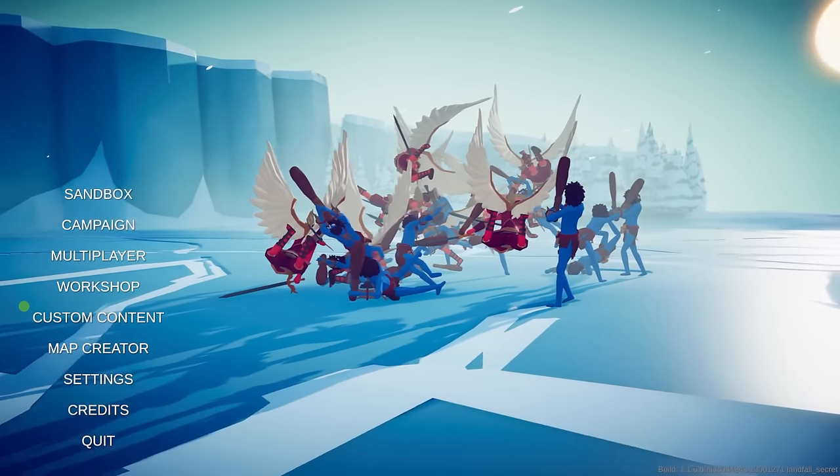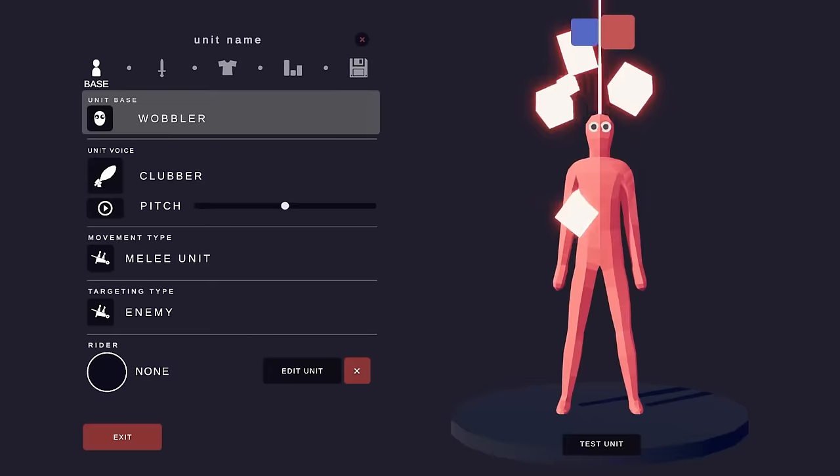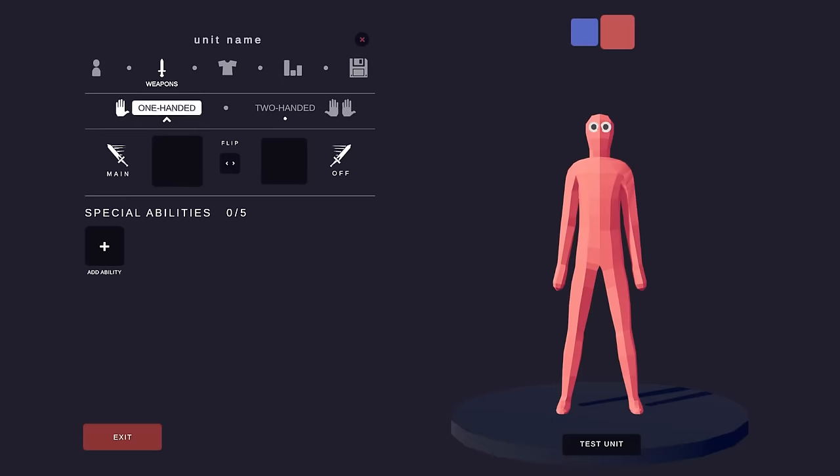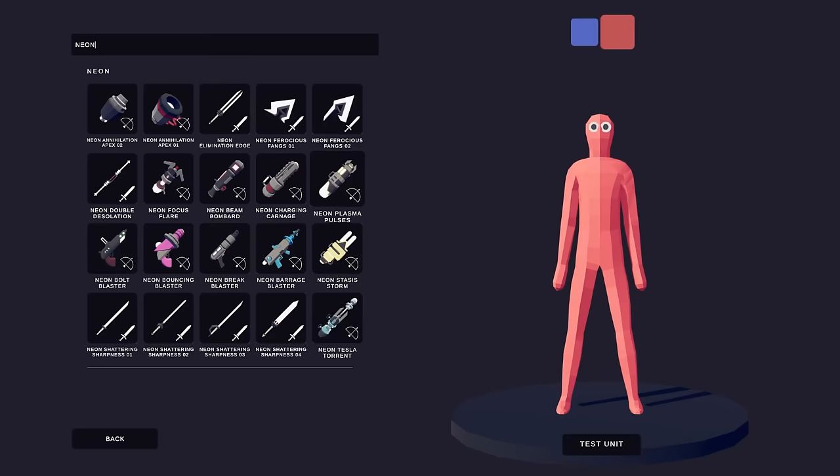We just got a new update coming on Wednesday, January 17th. The new content comes in new units — or rather, a unit creator faction called Neon. The Neon Faction is here. Today we're going to be recreating the original Neon Faction, going into the original campaign, and beating it. If we beat it with our original units, we'll get even more powerful Neon units, including an incredibly powerful boss unit.